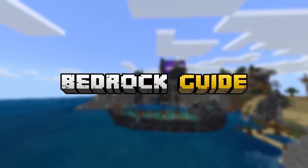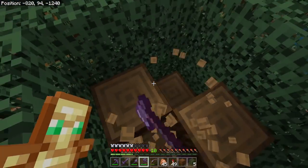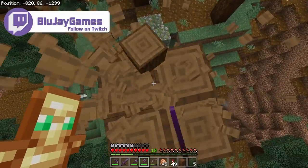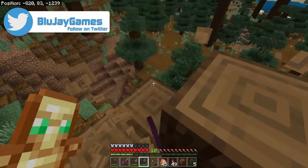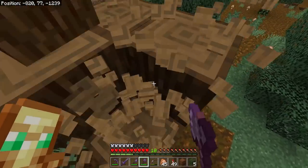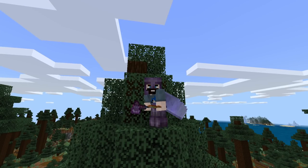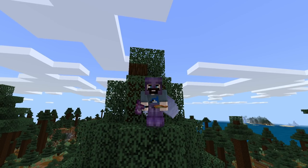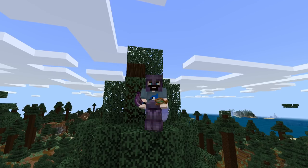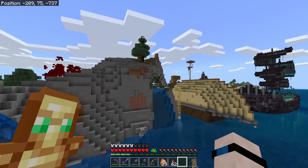Welcome back to the Bedrock Guide. We're doing a little resource gathering to start today's episode because we've got some fun things in store. We're going to learn how to build a suspension bridge in Minecraft, taking a break from the redstone and farms aspect of our guide series. We'll grab some spruce wood, dark oak, warped wood, chains, campfires, and all sorts of stuff.